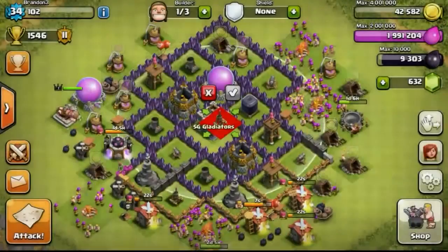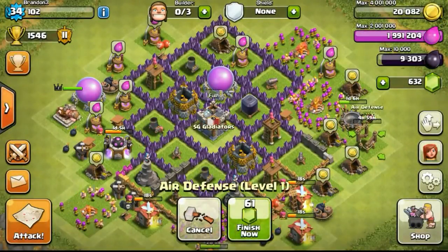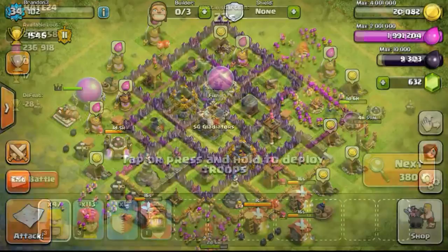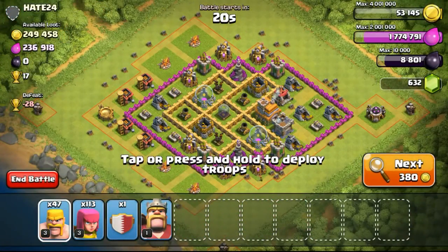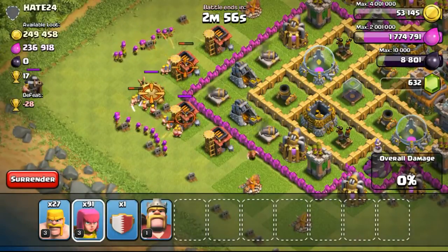So going ahead to the shop, doing a little bit more upgrades. Getting the new second air defense, which a lot of you guys have been asking me to get. But now that I get the second air defense — I don't really bother to get it. So I'm going to get the cannon and also the archer tower after I do a few more raids.